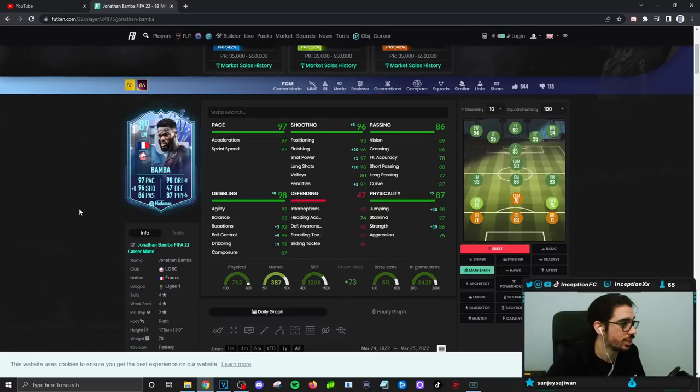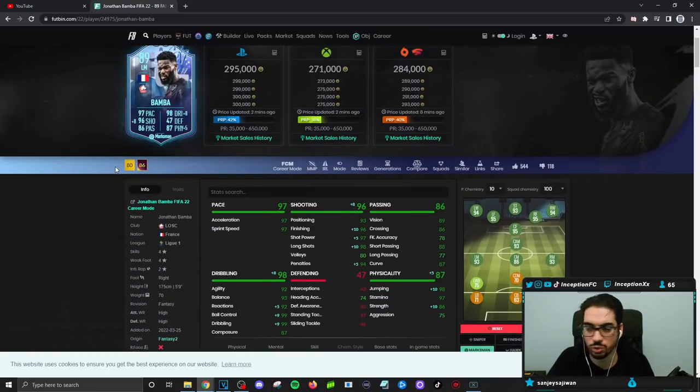Not only does he give you the links, but it's just a solid card. It's a four-star, four-star player — they did do stuff where they gave him five-star skills and five-star weak foot for whatever card, but yeah, very, very solid. It gives you great links and the price is not bad at all. I enjoyed using this one way more than the rule breakers one at the time for sure.